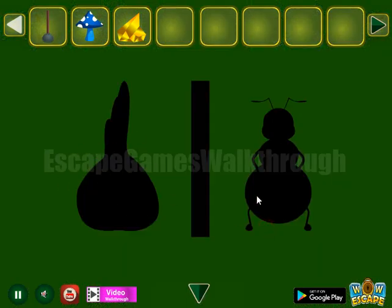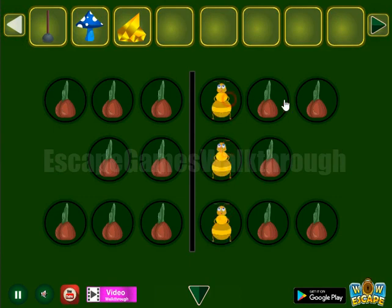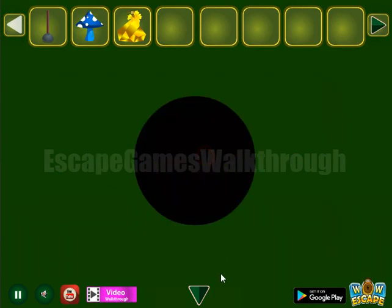First hint: onions are on the left and these bees are on the right. So let's set the same division here and get the flower.